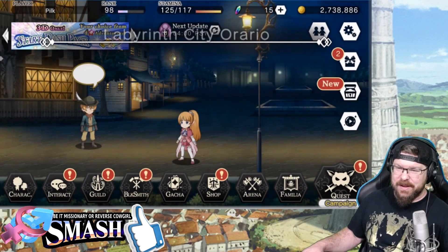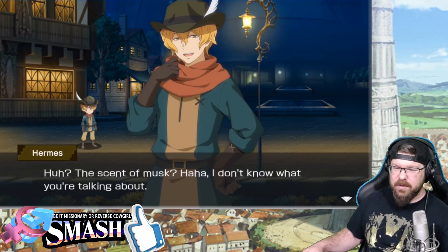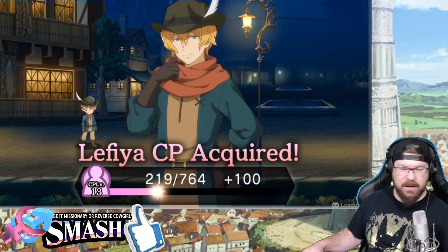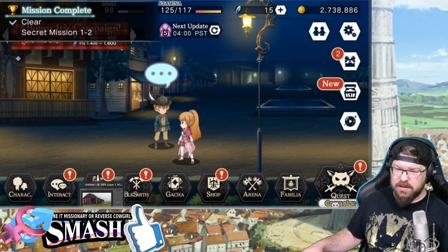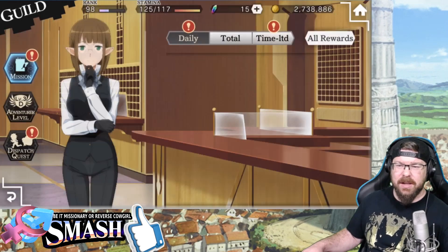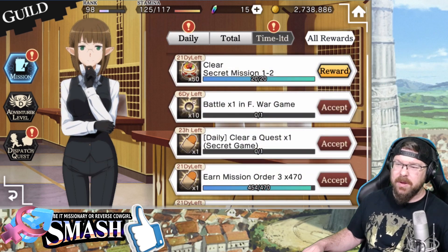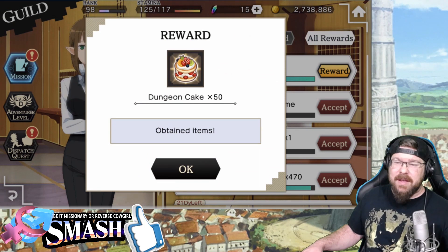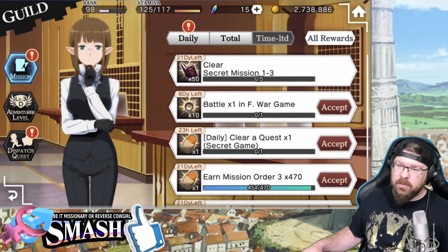Talking to Hermes could be dangerous for you, Lephia. But there you go — talk to Hermes. That should be all our CP rewards. Let's go to Guild, go to Time Limited, and now we cleared Secret Mission 1 of 2. As I said, you've got to talk to 20 people and get CP rewards from those people. If you don't have enough right off the bat, go to Reset.